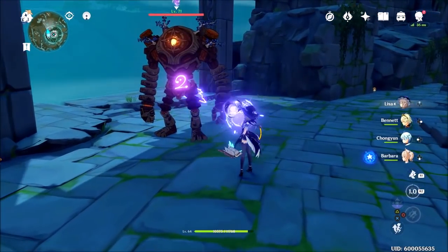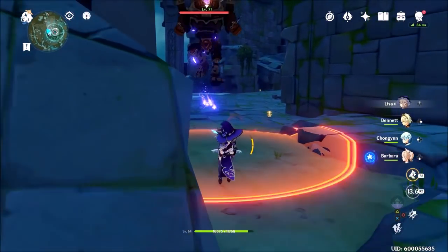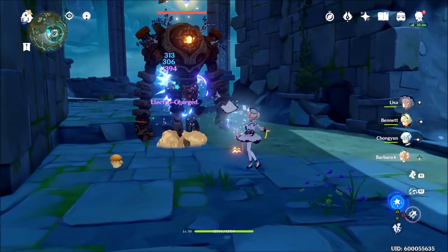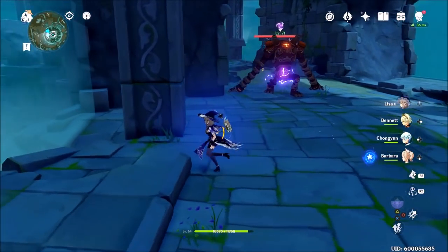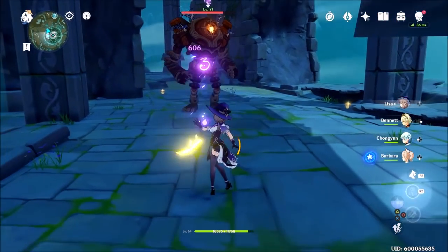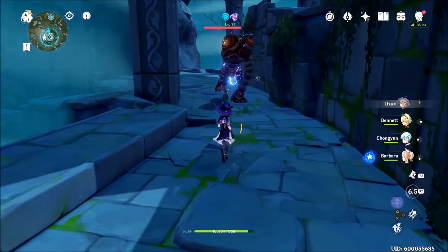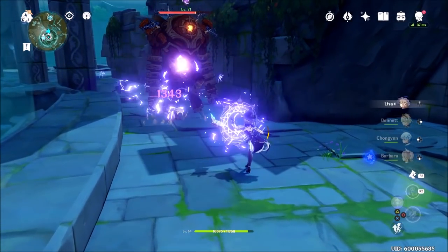I can't stress this enough: stats and substats matter. When gearing Lisa, look for artifacts that specifically say Crit and Attack. I tried the full Brave set to see if raw Attack was what she needed, and at one point I had her attack score at around 6,000 with the Skyward Atlas — but a high attack score alone didn't give her better numbers. It was the combination of crit damage and crit rate along with attack. When you see Lisa does lightning and there's a set for lightning, you assume that set will work, but this is just what it is.